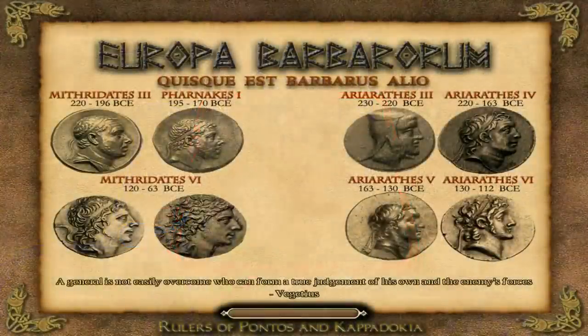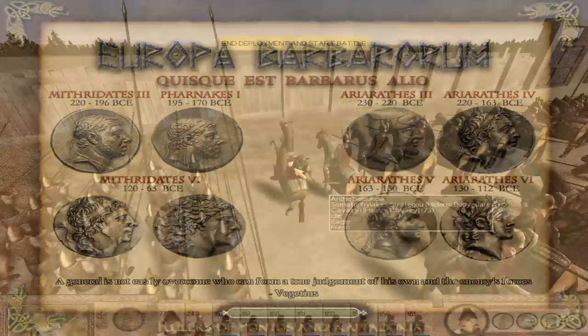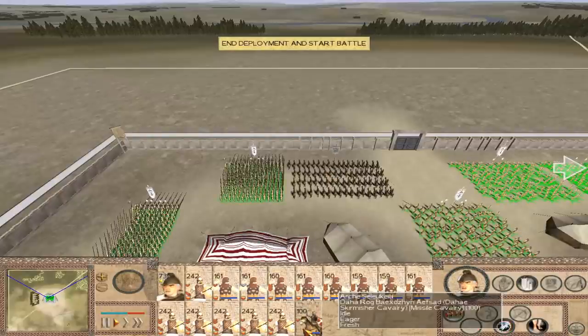It doesn't matter if we just go back into the fort and don't finish off the fight. What's important is that we take minimal casualties. Because if it's a draw, no side will recover casualties. So let's just keep our losses to a minimum and we should be fine.